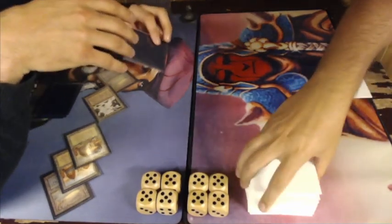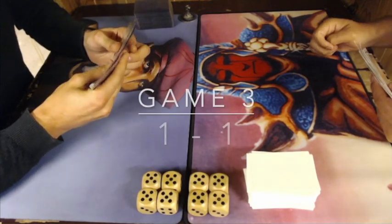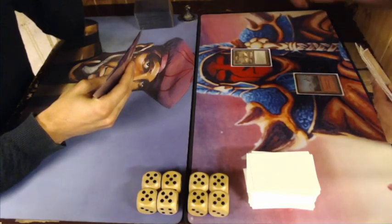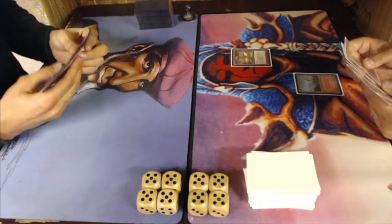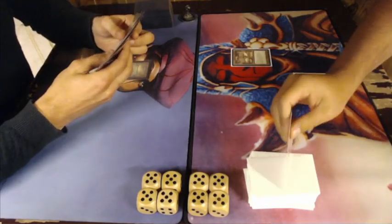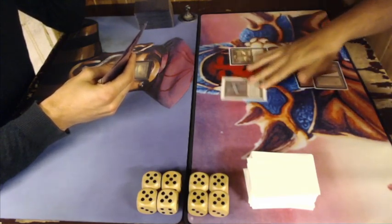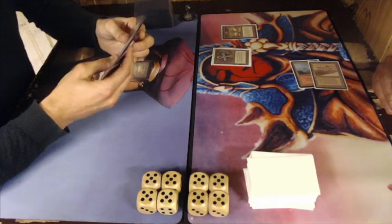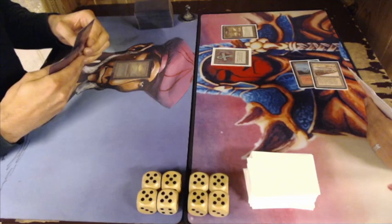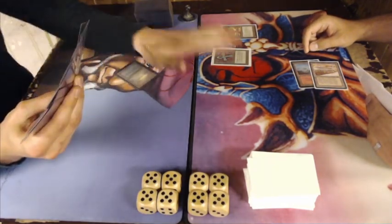We're going to continue now to game number three. Game three with Robert on the play — since he has an aggressive deck, I would say he's a slight favorite here. Opening with a basic Mountain and Ornithopter. An Underground Sea from Martin. There's a Strip Mine — is he going to strip? No, he plays an Ankh of Mishra. That means for every land being played out, you receive two damage — and that counts for both players. There's an Ancestral Recall at end of turn — three cards for Martin.